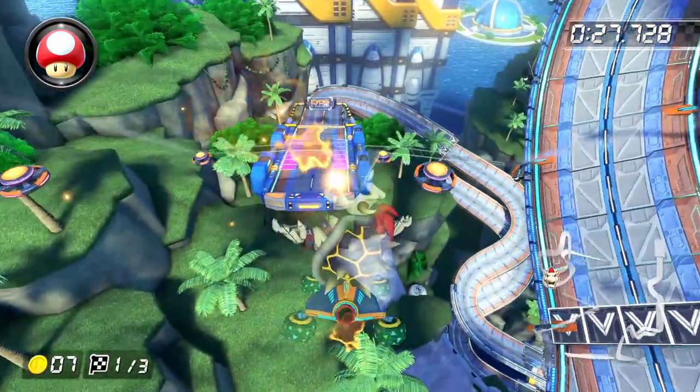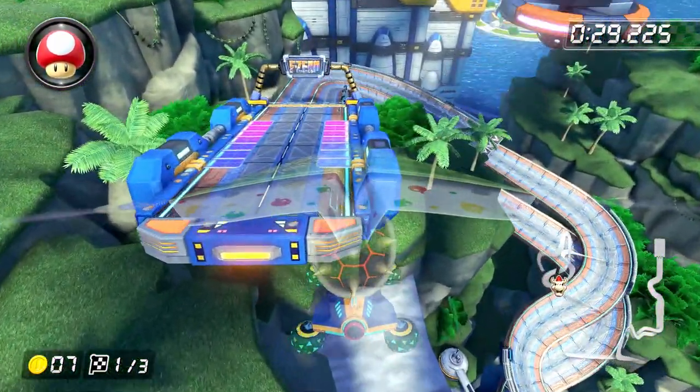Trick off that ramp, land on the path below, grab three more coins, and we are on to section two.